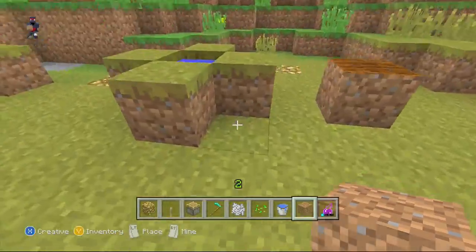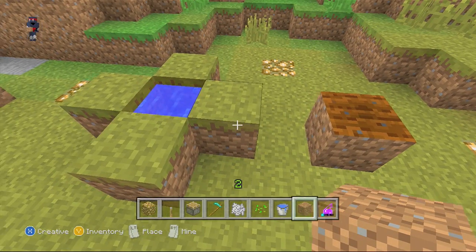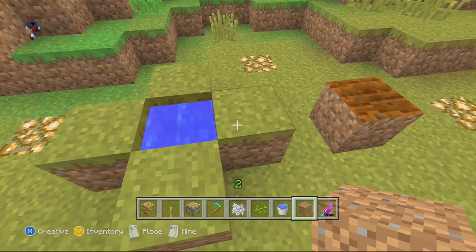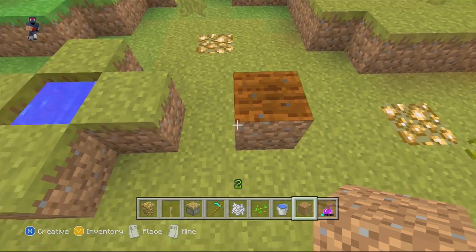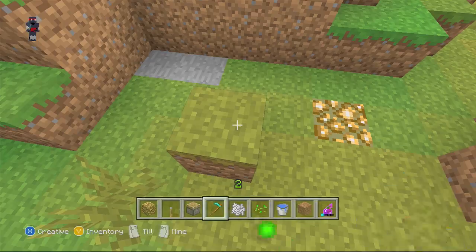We're going to start with the very basic thing: the soil has to be at most four blocks away from the water source block. Here's the water source block — this one is two blocks away and it's hydrated. This one is five blocks away and it is not hydrated, as you can see.